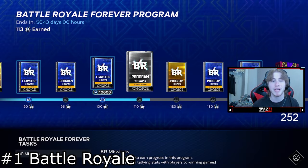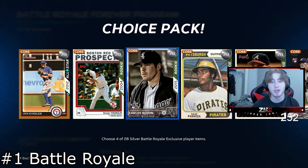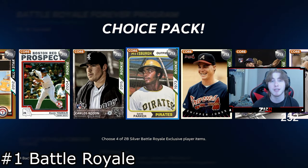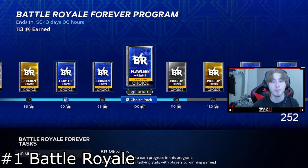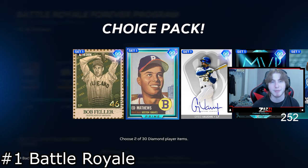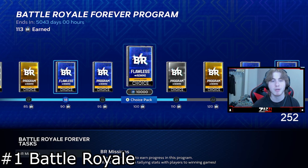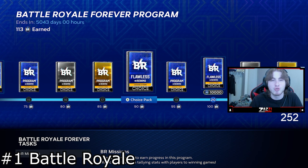We also have the Battle Royale program, and this is something that's going to give you free cards which either help you towards collections or give you stubs because you can sell these cards. Some of these cards were going for around 1,500 to 2,000 stubs at the start of the year, and you'd get probably three or four of them in a pack. Take all these packs, add it up, and then you get your rewind packs — or what will be your pre-diamond packs — before you get to the 12-0 flawless pack through the program. The value from just playing BR is extremely, extremely high.